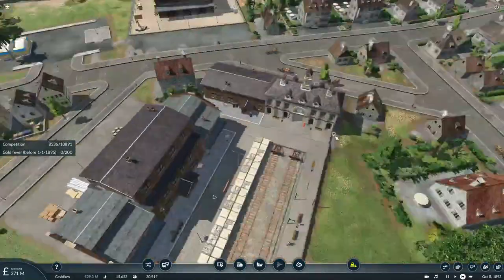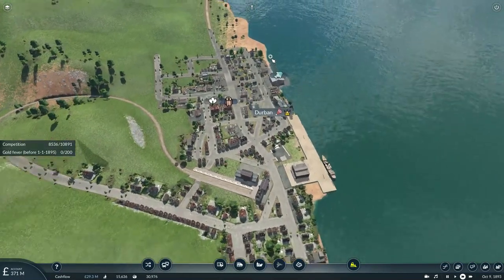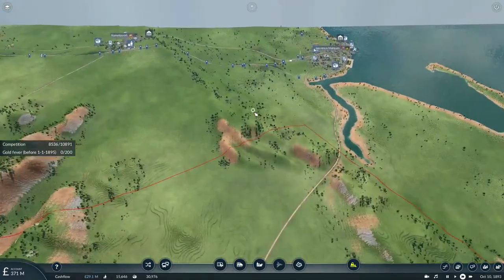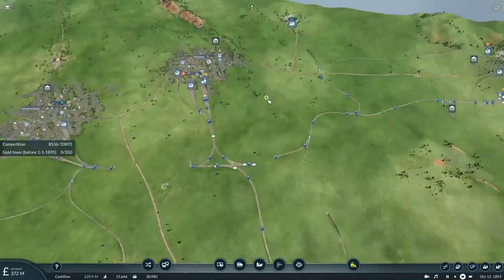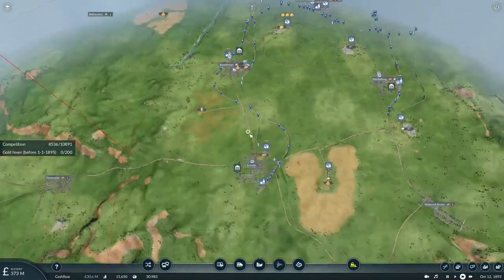There's fish waiting to be picked up here, but this Durban Fishery is only producing fish to be picked up by rail. I'm so confused about how I can transport more loads.